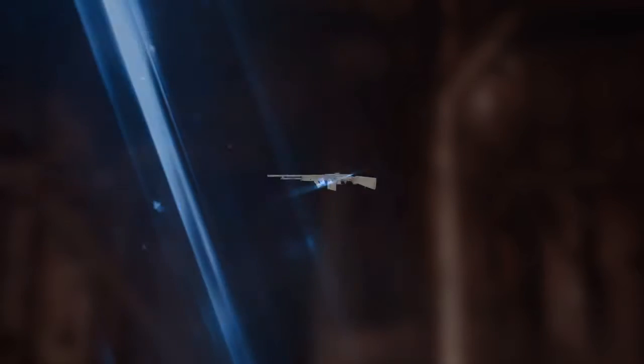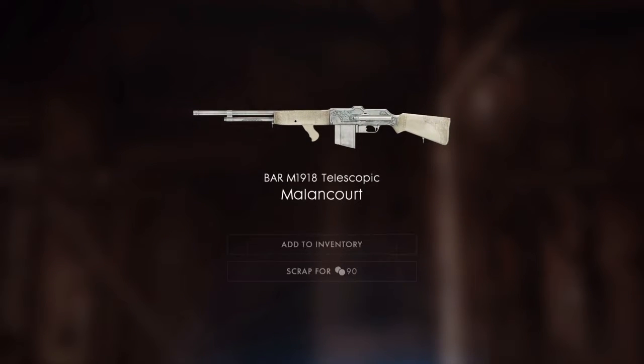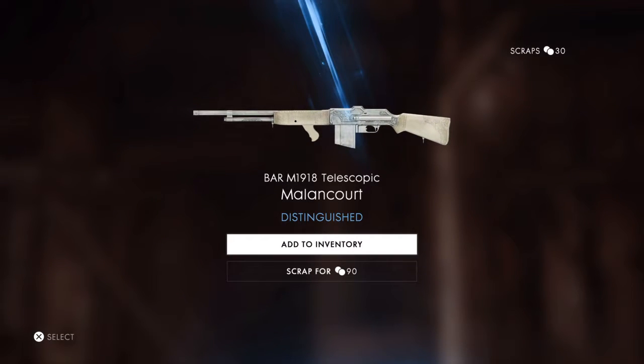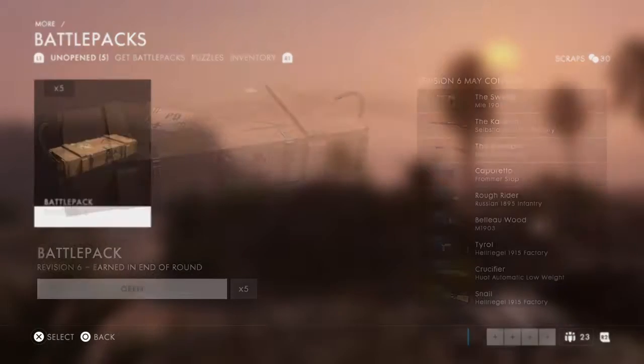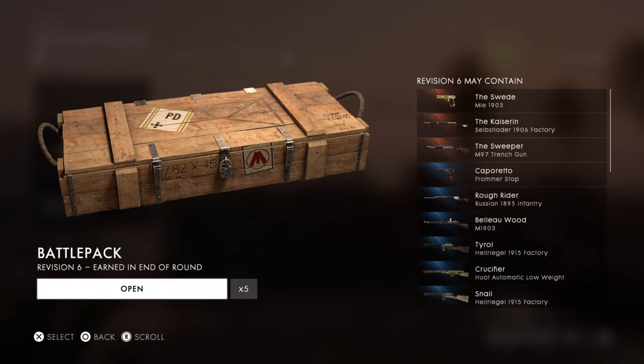It's blue — we got a Distinguished Bar. I don't even think I've unlocked the bar yet, but when I do, there you go. Nice bone-white, sandy-looking desert weapon there. I'll take that. We've got five to go — we're only halfway through, and I've already gotten all those good things.